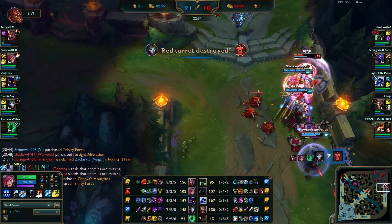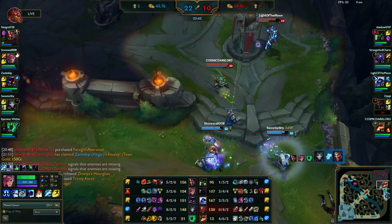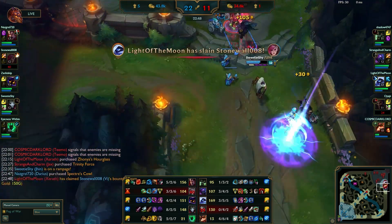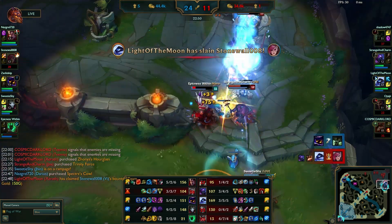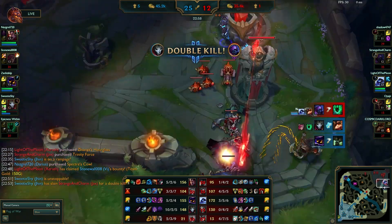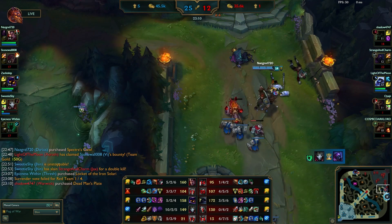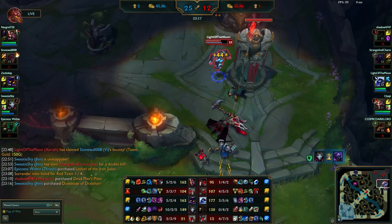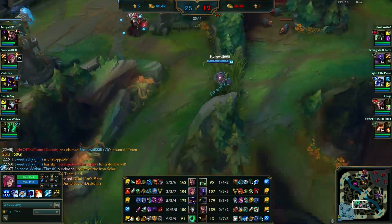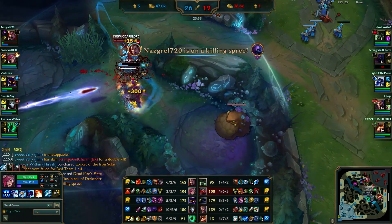Draven gets caught and we easily kill him too. Here we probably should have just backed off — there was no way we were going to push properly against Xerath or Teemo. I definitely shouldn't have jumped in because not only did it cost me my flash, it cost me my life, and then Thresh's life as well. I think we only really got Jax out of that trade, which truly wasn't worth it, especially since some of us have bounties.